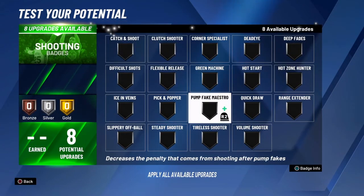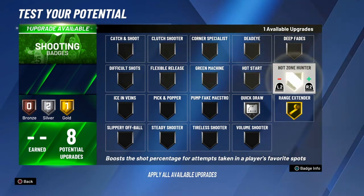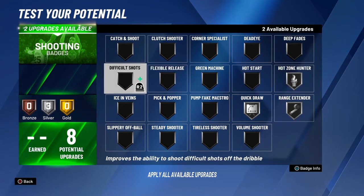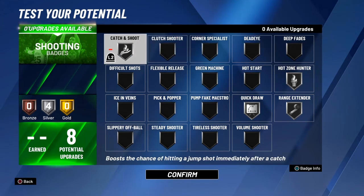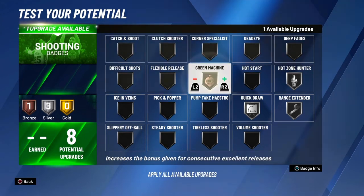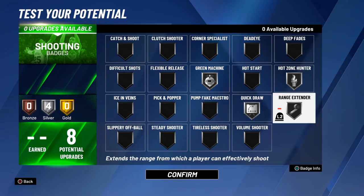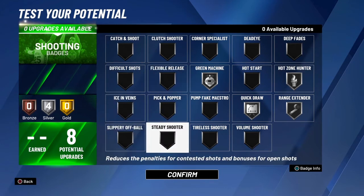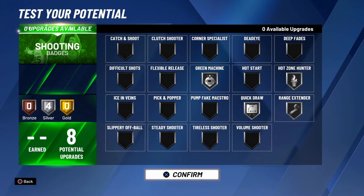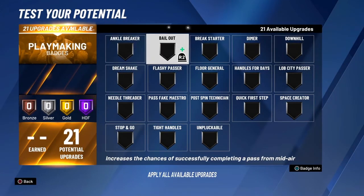We have 8 shooting badges. Looking at the setup: silver Quick Draw, gold Range Extender, gold Hot Zone Hunter — and you're good. You can get gold Range Extender and Green Machine, which is going to help you green shots. If you're not going to have the ball a lot you can get Catch and Shoot instead. Off the bat you're not going to have hot zones, so don't put Hot Zone Hunter until you know you have them — you can put that badge slot toward something else.